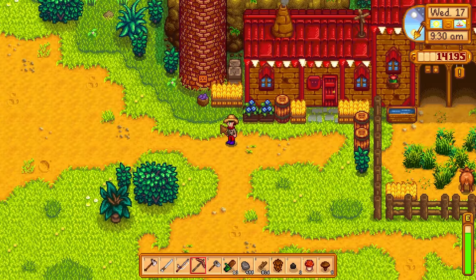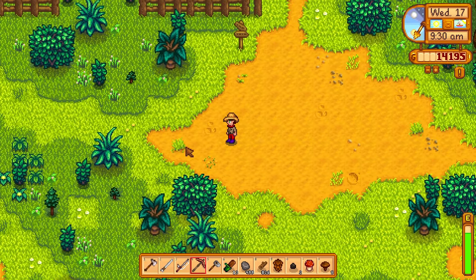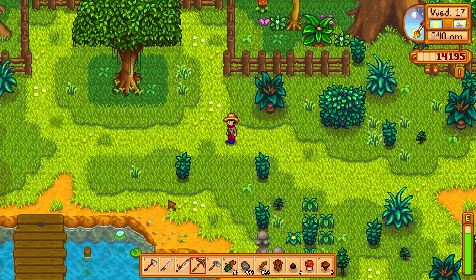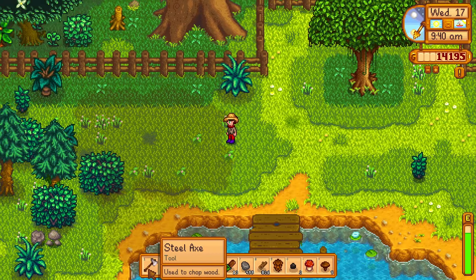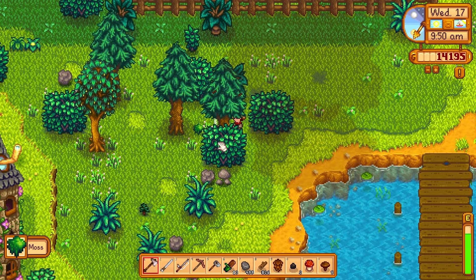Little Hampton is going to her new home right away. I see Mayor Lewis's purple shorts there - you gotta wonder how those got there. Let's go to the secret woods quickly to get some hardwood, and then off to Robin's. Robin's closes at five o'clock so we have plenty of time.